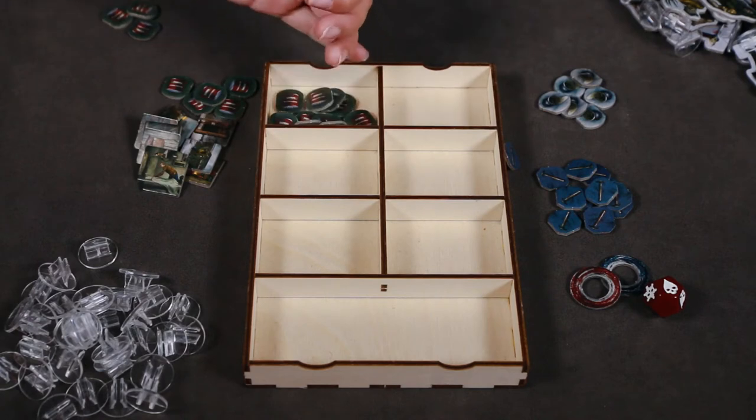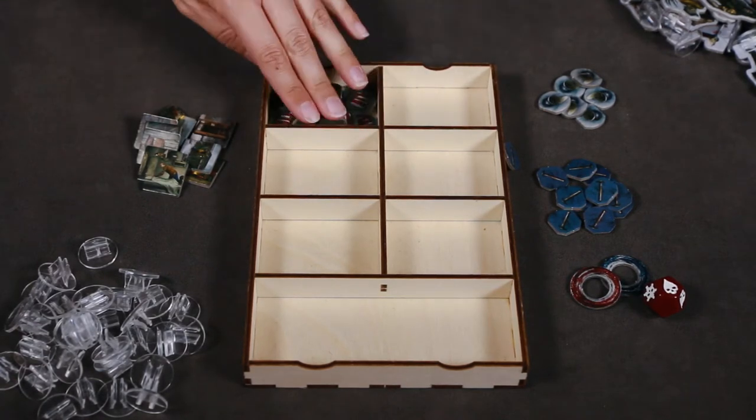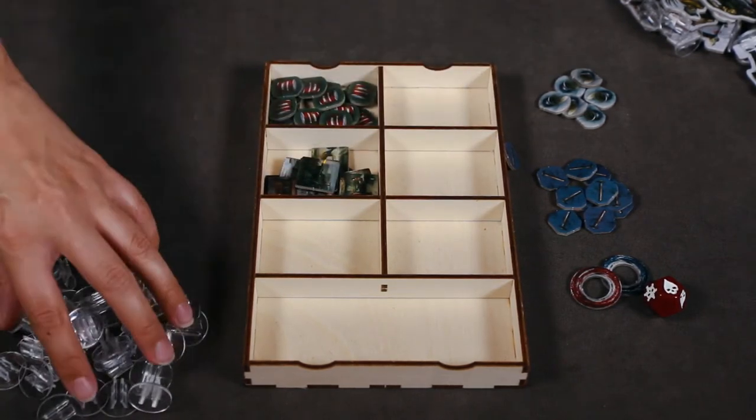The other token tray is used to hold the food tokens, advancement tokens, plastic stands, starvation tokens, improvement tokens, exposure die, and track markers.